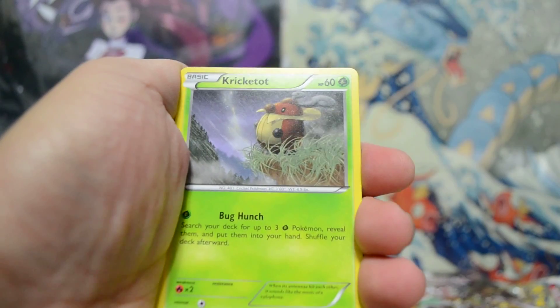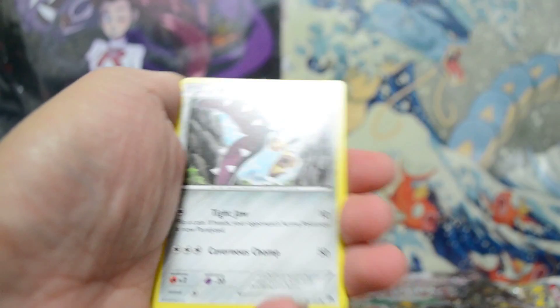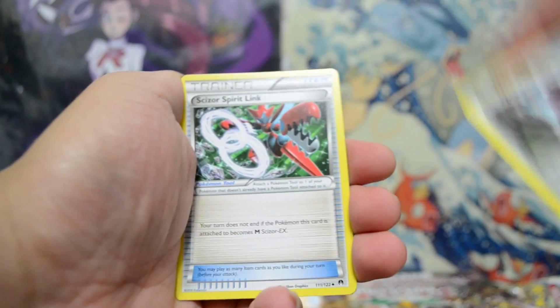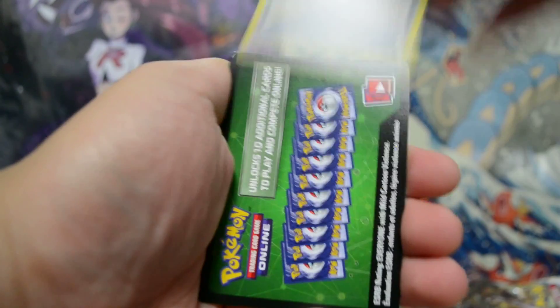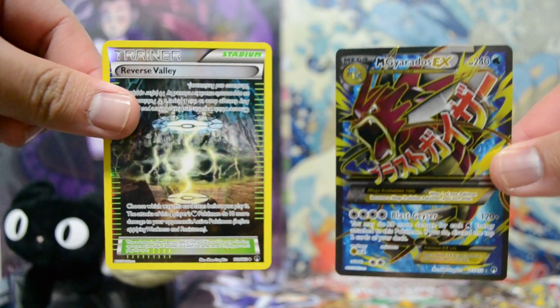We have 20 seconds left — too much talk. Let's get into this pack real fast. Scatterbug, Staryu, Scatterbug, Kricketot, Drowzee, no liquid reverse. Nice trainer, and a Shiftry to end it off — Max Elixir! My third one pulled out of like 130 packs. I hope you guys enjoyed my video. Here are my two pulls. I'll catch you guys later, thanks for watching. The House of Imite, out.